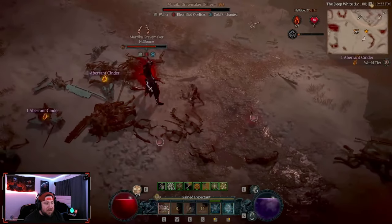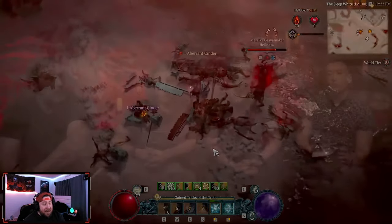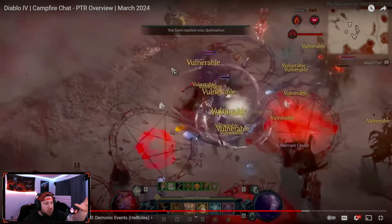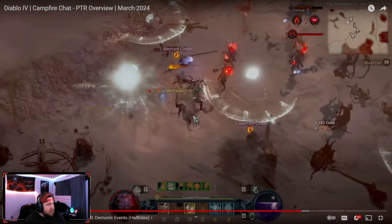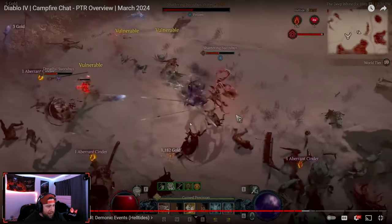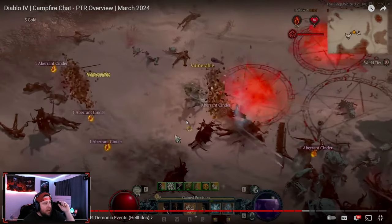This boss can spawn randomly in the Helltide or from the ambush that triggers from monster waves. Also, up in the top right corner there's a boss icon visible in the dev stream footage — and we don't get to see what that boss is. No spoilers there; hopefully we figure that out once the PTR happens. So we've got increased monster density, a most wanted bar, and a brand new boss.